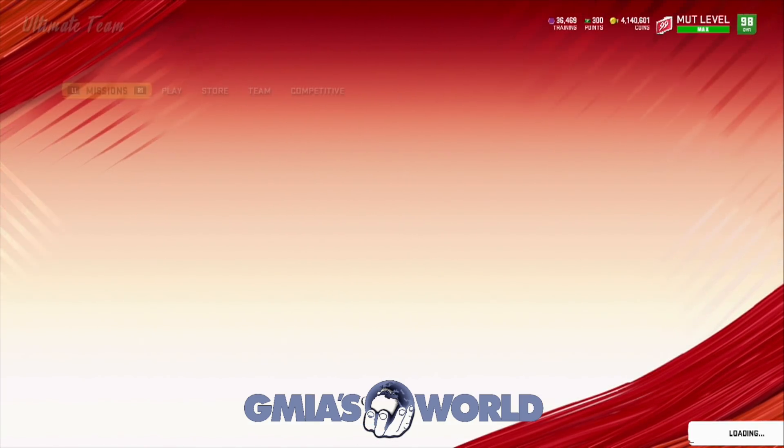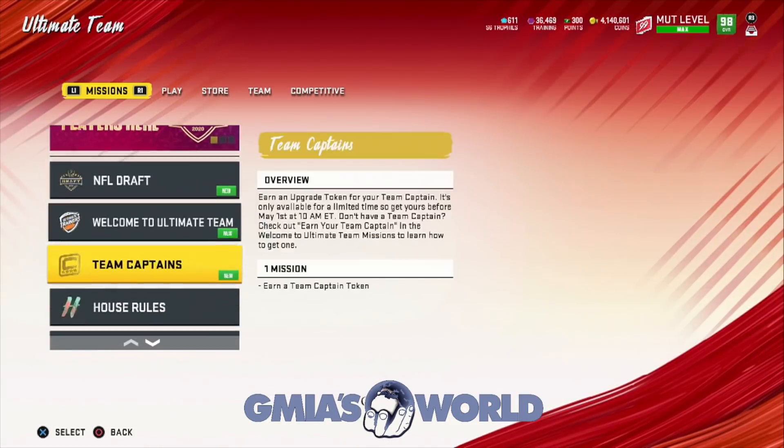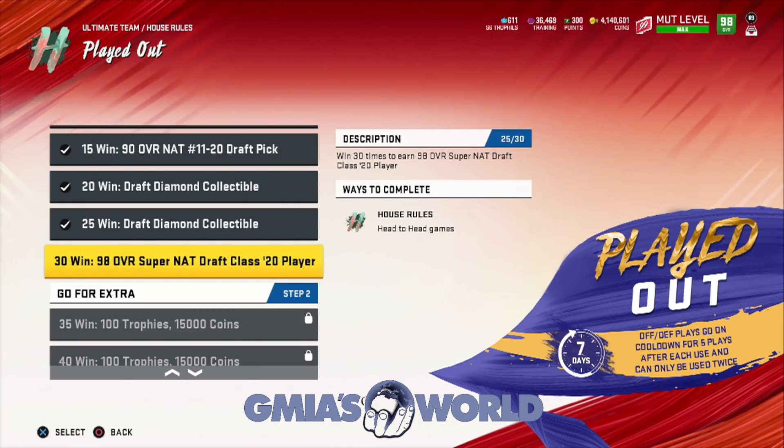For those of you guys that said you don't really know how to tell how many house rules wins you have, you're going to look at the missions tab at the beginning of your home screen. Simply click on house rules and then click it one more time, and it's going to tell you in the description exactly how many wins you actually have.